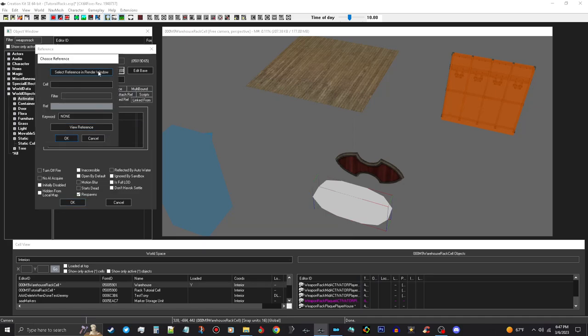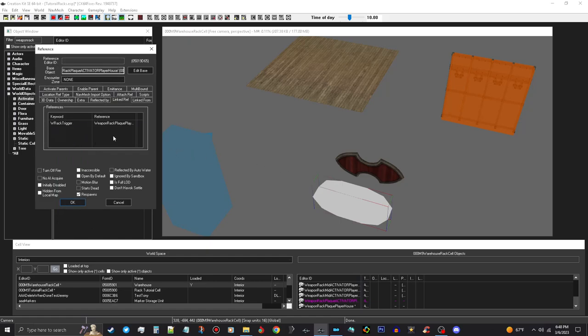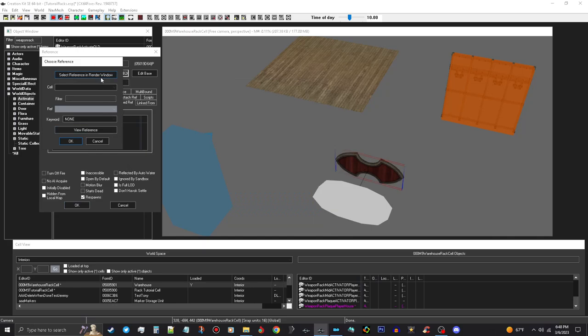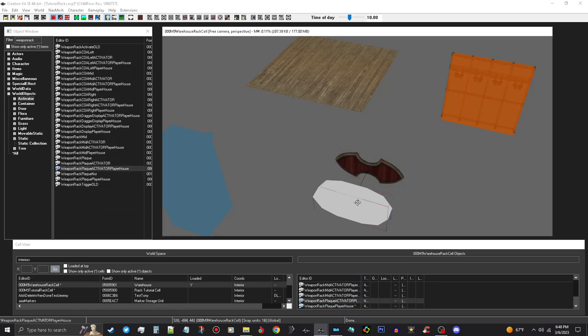Double click in the Link Ref box, select your reference which is the weapons plaque. This needs a keyword — WR — and use the WR trigger. Okay. And you want to go ahead and link it back the other way. Go ahead and link it there. Now you need the Act WR Activator keyword right here. Okay, so that's good.